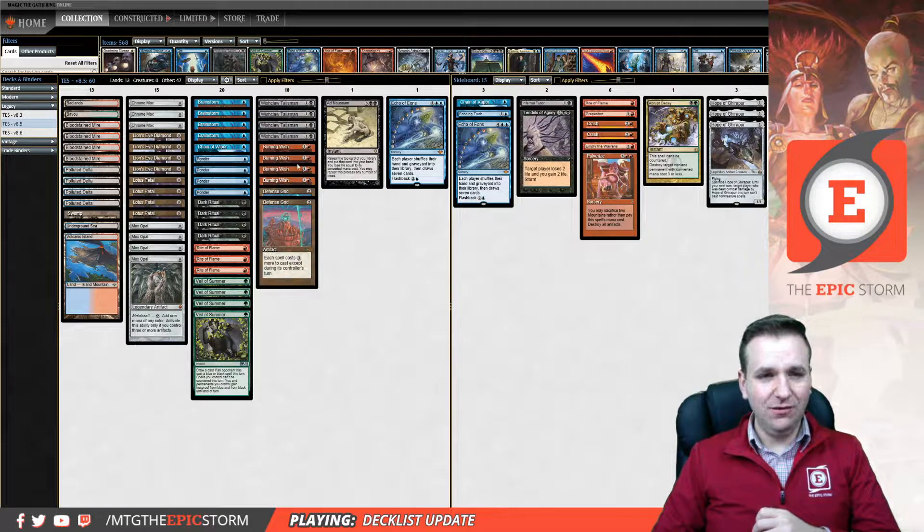Wishclaw Talisman can search for anything — meaning it can get Defense Grid, it can get the maindeck Chain of Vapor, it gets Echo of Aeons. That's what really makes this list work: Wishclaw Talisman gets you Lion's Eye Diamond or Echo of Aeons. So if you Burning Wish for Echo, you can then Wishclaw Talisman for Lion's Eye Diamond — things Infernal Tutor cannot do, and that's why Infernal Tutor has been relegated to the sideboard.